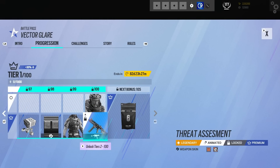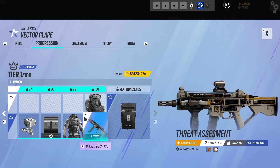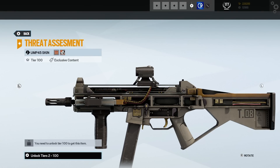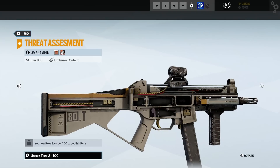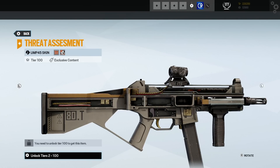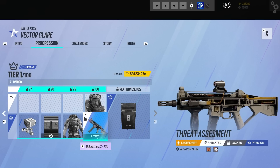And then what we've got here is a legendary — for Castle and Pulse. It's cool, a 3D weapon skin — looks sweet. And that finishes off the battle pass.